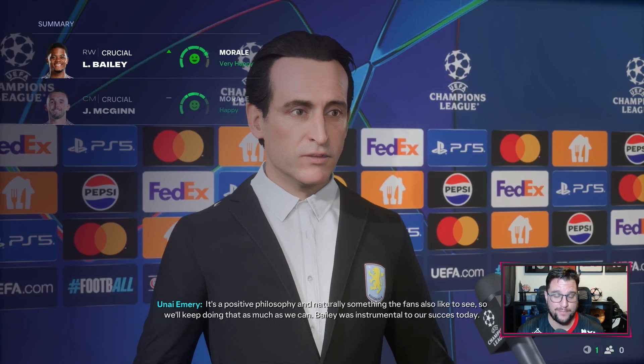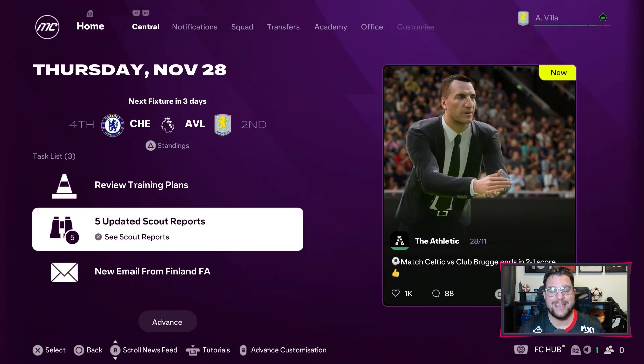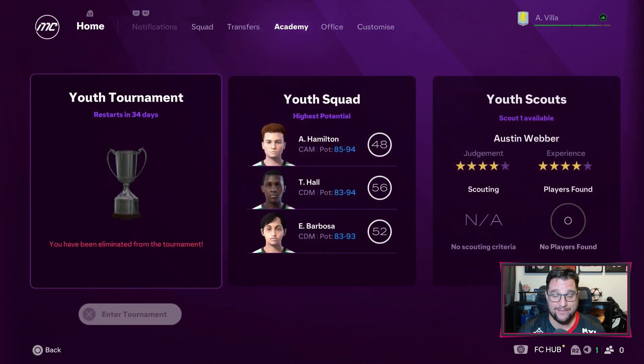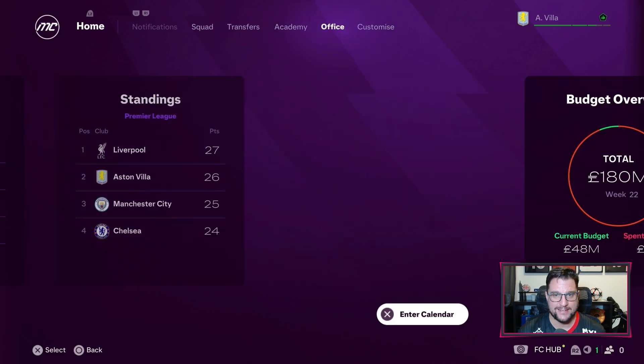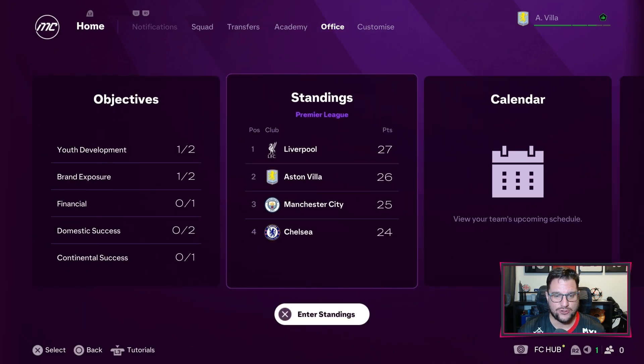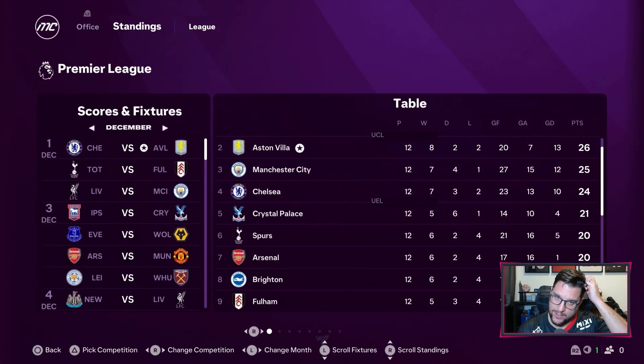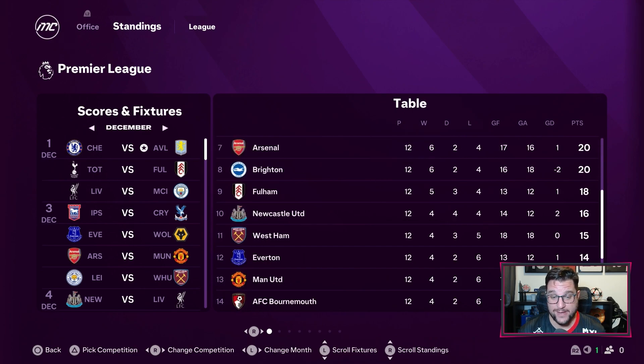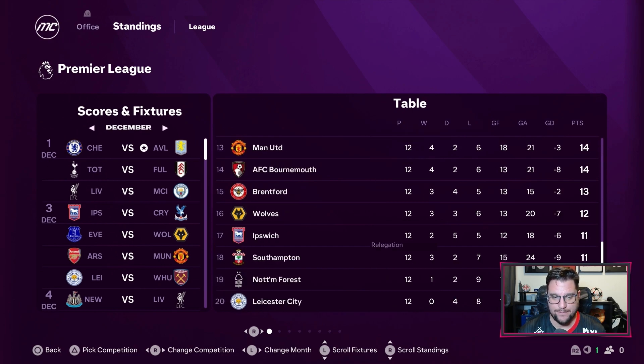An excellent month to be honest. We are still second in the league. Even though we beat Liverpool it was that draw with Crystal Palace in the sim that has hurt us a little bit. 12 games played, 8 wins, 2 draws, 2 losses, 26 points. 1 point behind Liverpool. We take 4th place Chelsea next - that will be a tough tough game. It's going to be a tough tough month in December anyway. Leicester, Nottingham Forest and Southampton are currently bottom of the table.